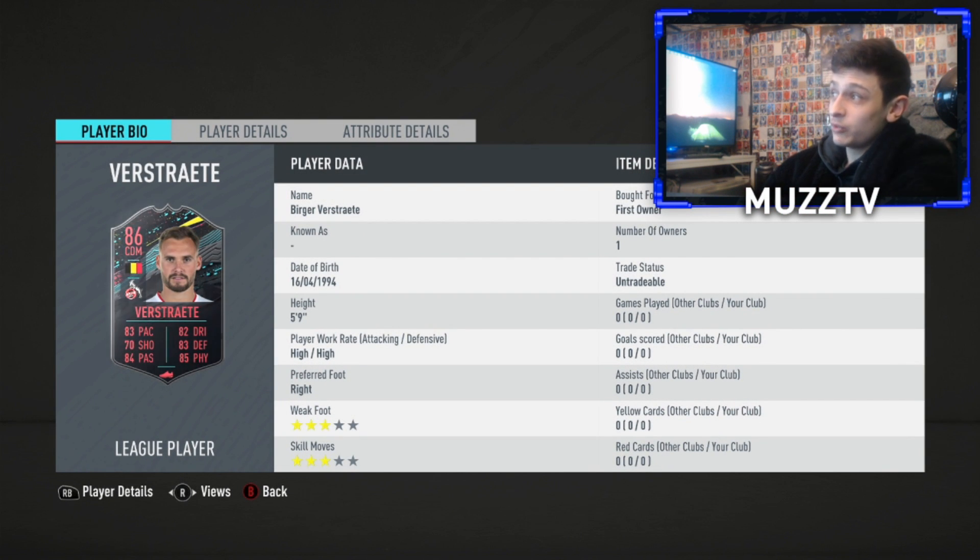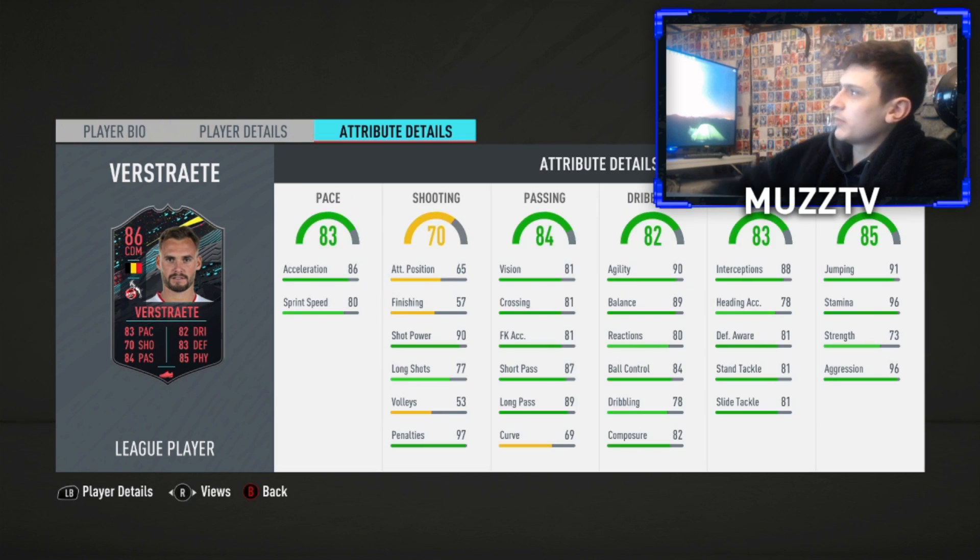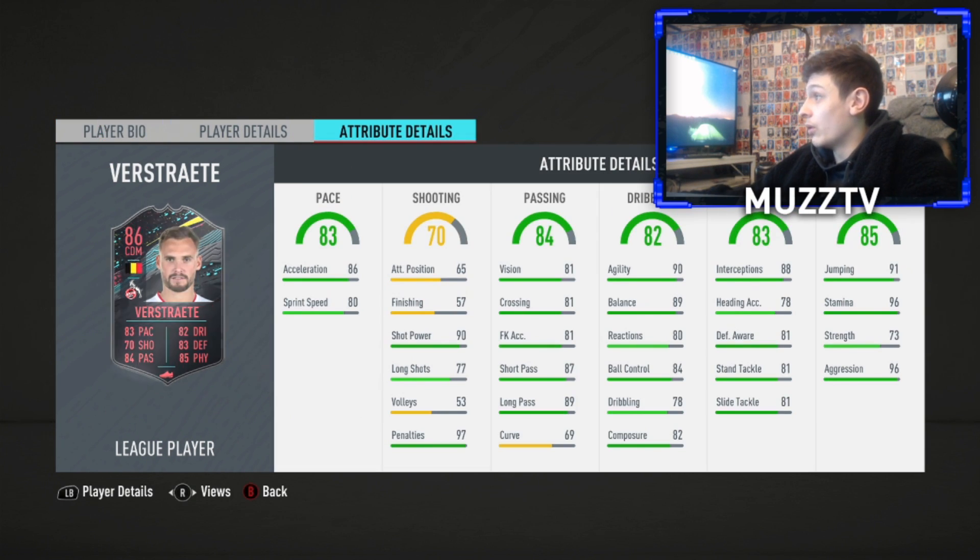High, high work rates, which might make him a nice centre mid. He's 5'9", 3-star, 3-star, which is not the best but not too bad for a centre mid. Very good agility and balance for a CDM at 5'9" as well. Very good pace for a centre mid or CDM, very nice passing. Reactions are a little bit low, but this is a sick card.